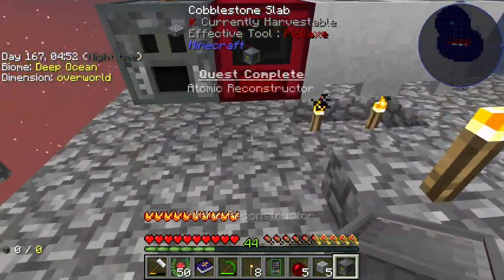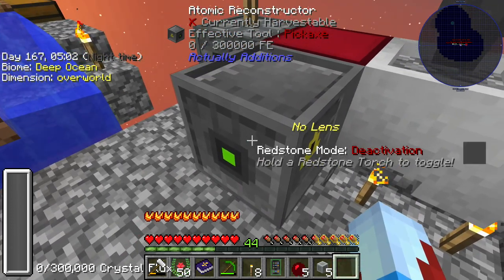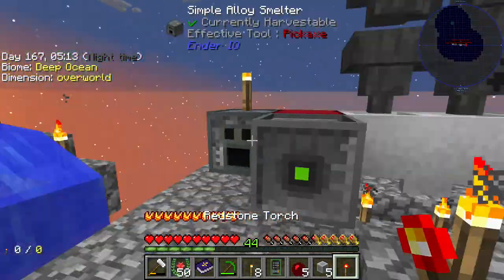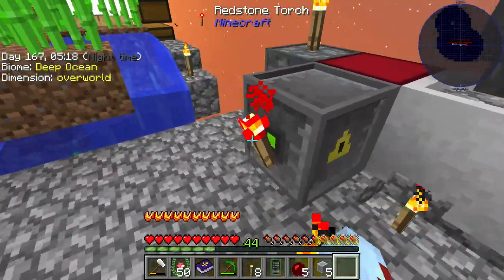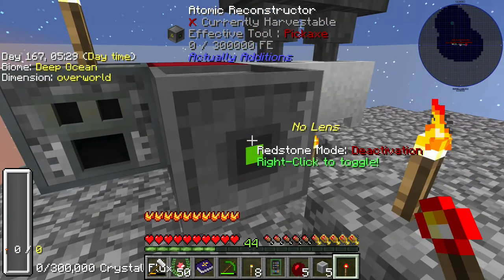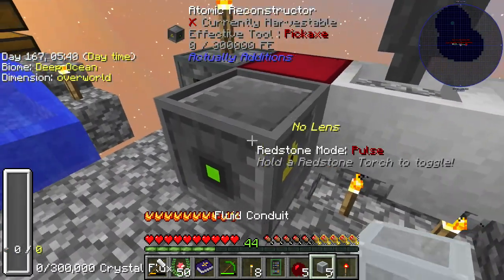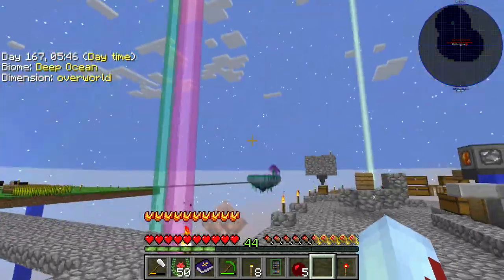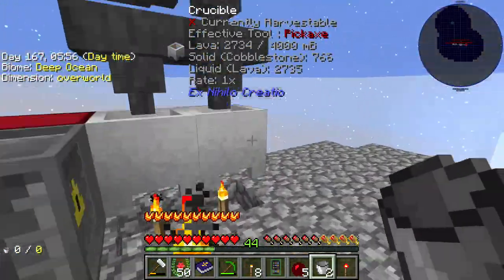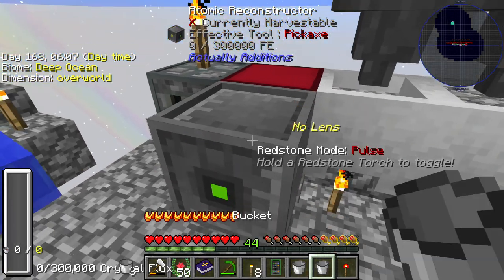Let's go put this thing over here next to this magmatic generator. Redstone mode — deactivation. Hold a redstone torch to toggle. I don't have one of those — let's craft one. Right click to toggle. There — is that working? Deactivation, pulse... We don't have any power — I bet that's why. Let's grab ourselves some buckets, grab some lava, grab some more lava since the fluid conduits wouldn't work. Throw it in there. Grab some more lava — bingo. That should have some power, right?